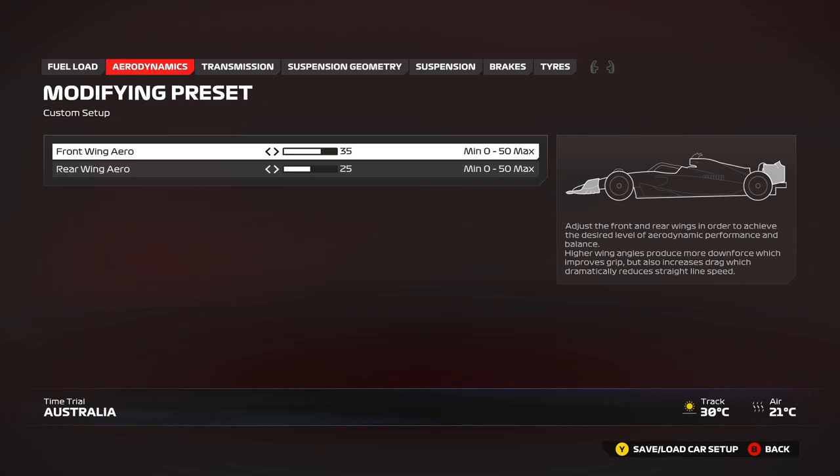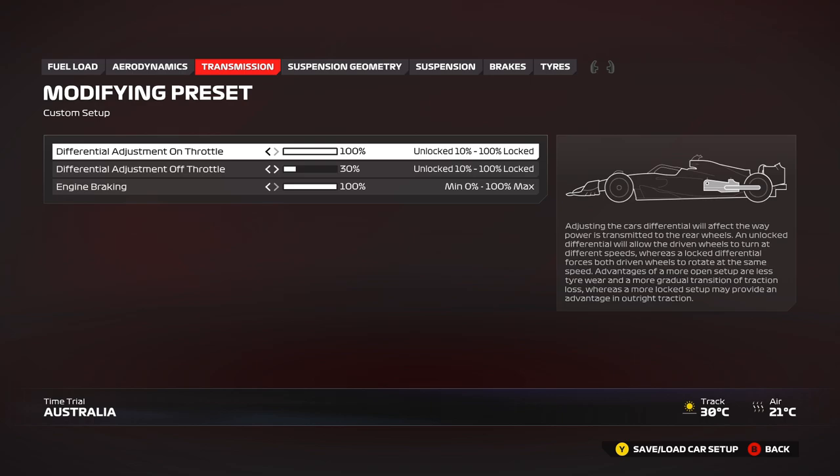More top speed makes it easier to attack and defend in this game. ERS recharges more easily in this year's game, so you can afford to run a bit higher downforce for more confidence. Moving on to transmission: 100 on-throttle differential, and engine braking off-throttle at 30 to keep it more stable through the high-speed corners. I found myself locking up quite a bit with trail braking into certain corners, but overall it helped lap time.